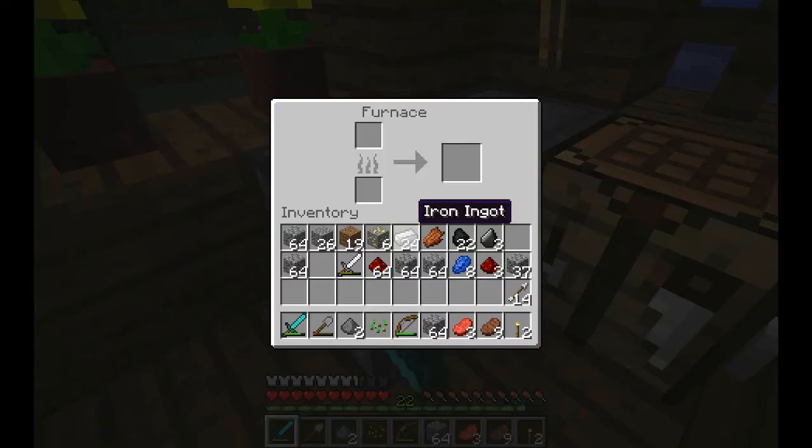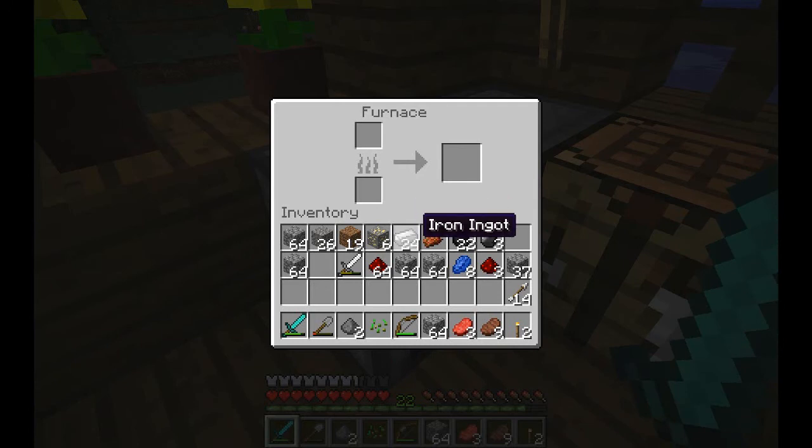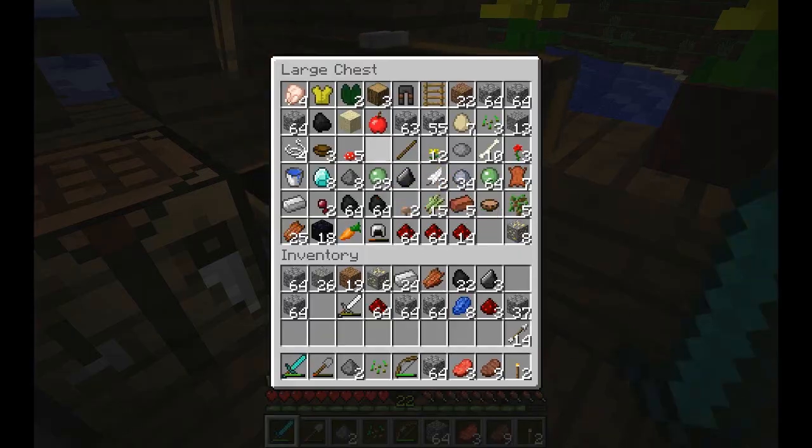I'll show you what I got though. I got quite a bit of iron so I cooked that up, some gold, lots of redstone, some lapis, and I killed a few creepers. I got a bunch of diamonds — seven in total, which is pretty good. So let me make a pickaxe.